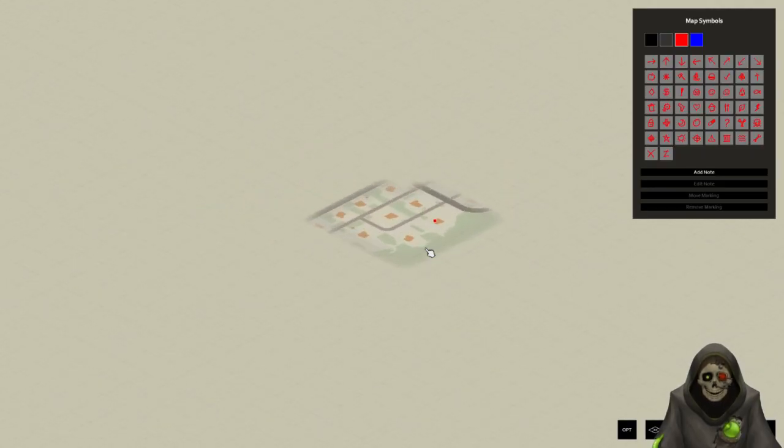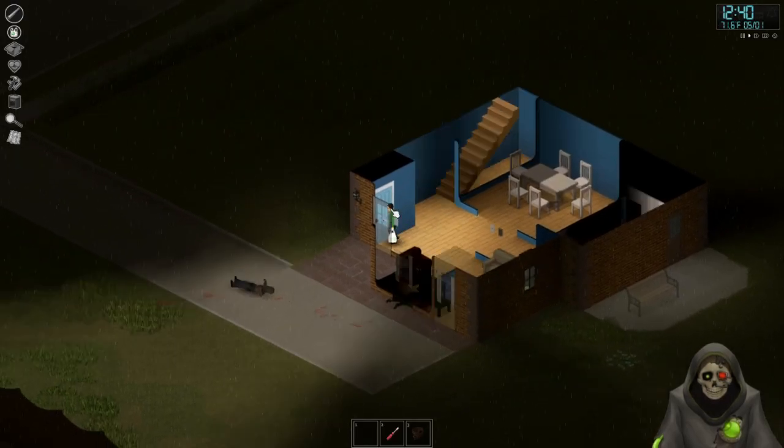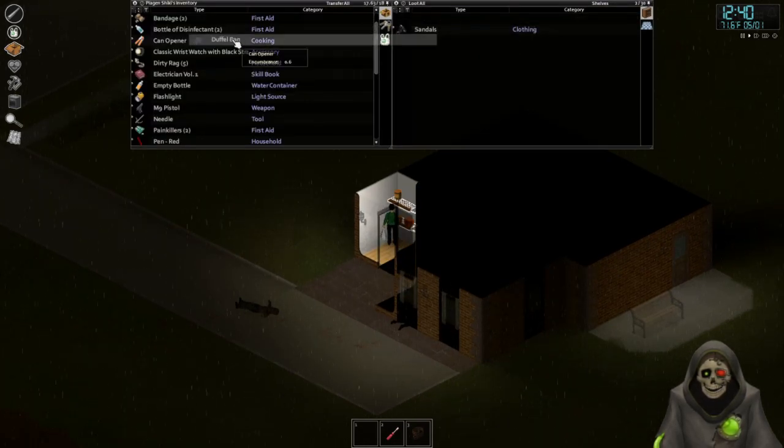Up here is where some of those more industrial buildings were. It might be worth taking one of these houses as our place of residence and just moving in. Duffel bag — let's go!